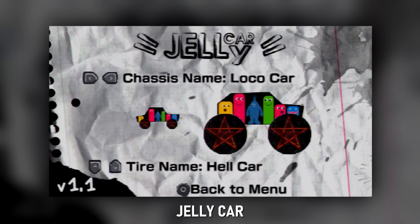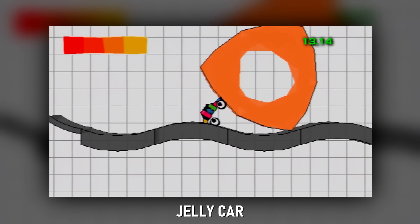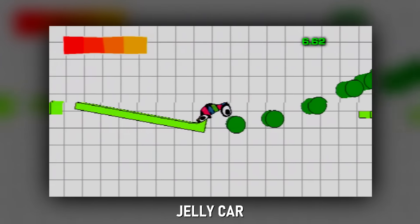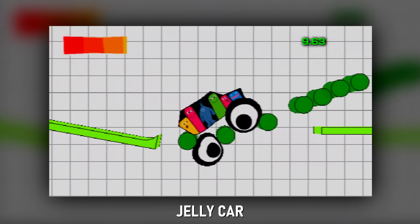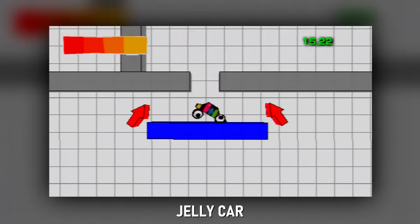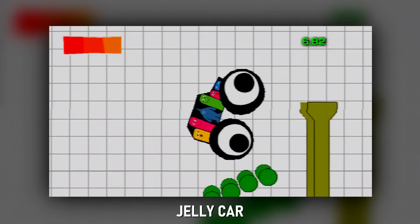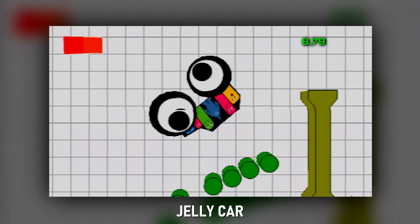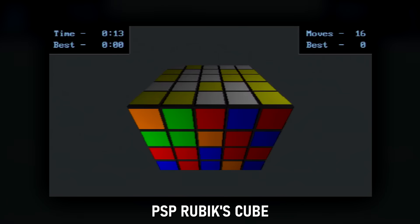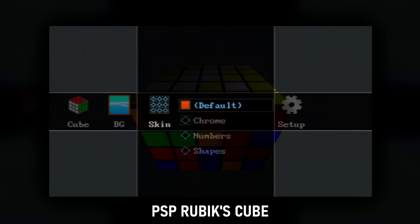Jelly Car: this isn't what eventually became a PSP mini release on PSN, but rather an earlier homebrew release of the game. It's a pretty hilarious game with comical sound effects. You can increase the size of your car at any time, which dramatically alters the physics of the already jelly-like car. You'd think this kind of thing gets annoying pretty quickly — I guess it kind of does, but it's so much fun that it's hard to complain. PSP Rubik's Cube: it's a Rubik's Cube on PSP. You've got a number of settings to play around with — if you like Rubik's Cubes, unlike me, you'd probably get a kick out of this.